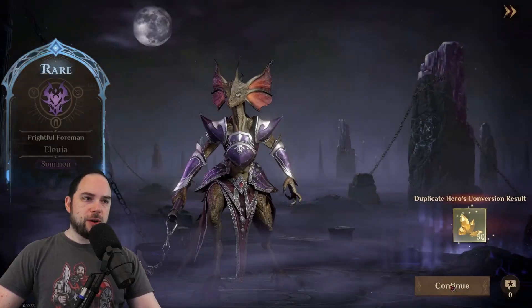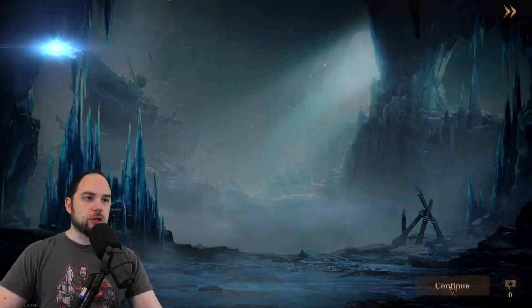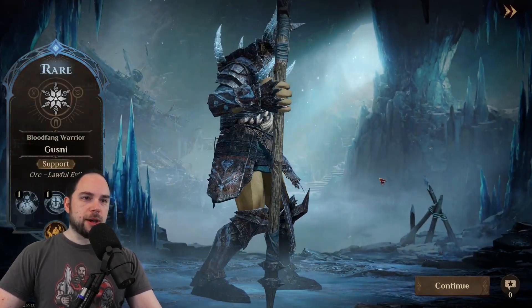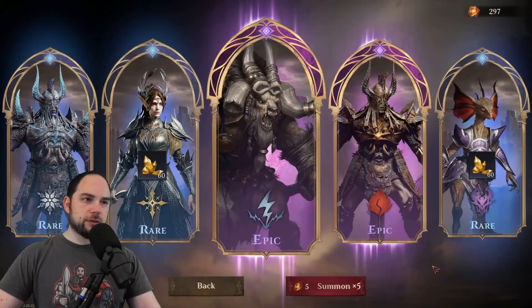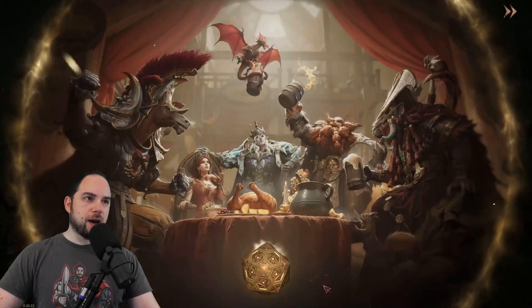Yeah, that's what he is. Then Evianna, Eluia the lizard woman, and Gusny the Lawful Evil Orc. Here we go — we summon. One-sixth of the way there.